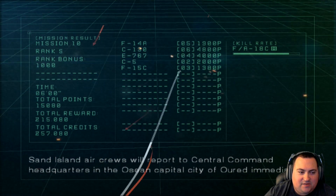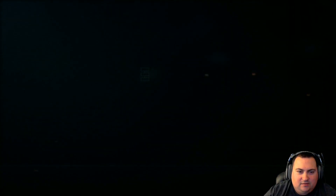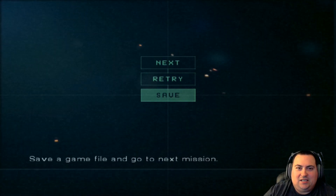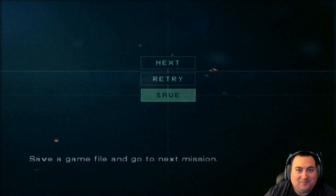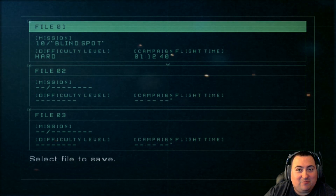We got an S rank — 15,000 reward. No cutscene. Doesn't look good. Apparently, under the cover of that jammer, somebody shot up a school, and it looks like it was us, but it wasn't us. But now we've got to report back to the capital, and I guess we're going to be investigated or something.